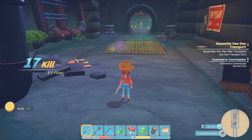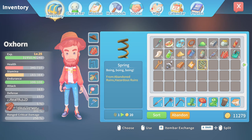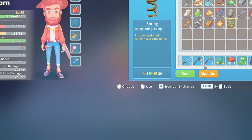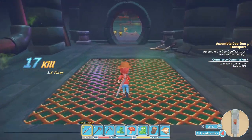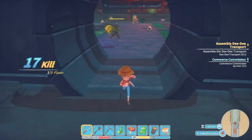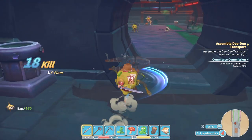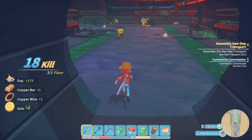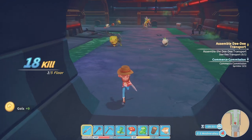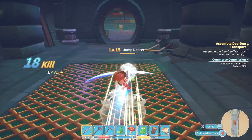Did I get any more health items? Yes I did. Actually I'm getting a decent amount of stuff out of here, just not the stuff I'm looking for. Okay, some carting to be had. A clear imp — what the heck is that? I've pulled in two. A jump dancer.